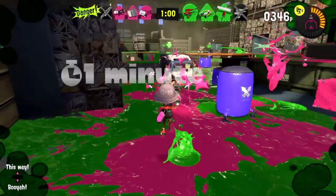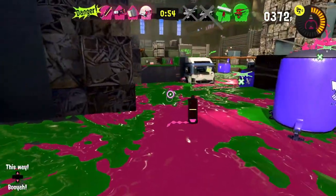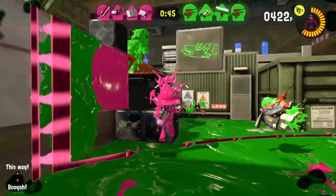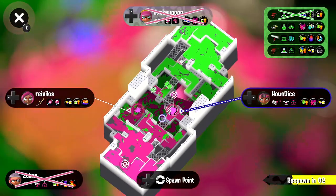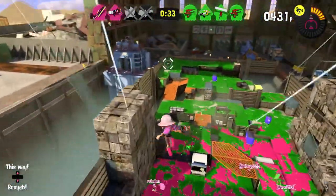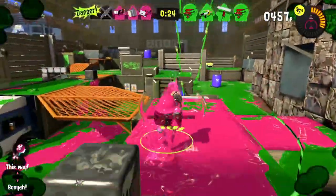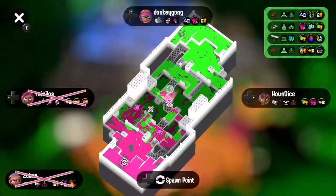I used up half my ink doing that and still couldn't reach them. Throwing the Autobomb uses so much ink that I have to sit around for a while. I'm trying to make the most of my aim. We have the last minute going on — I could make something happen if I cover up key turf spots, but I've only gotten one splat this round so it'll be really difficult.